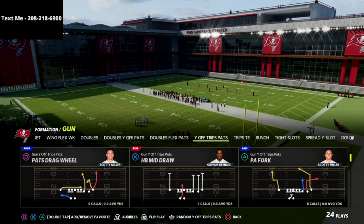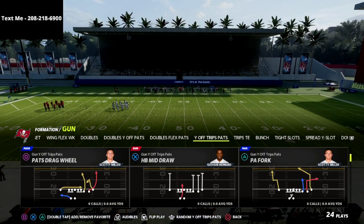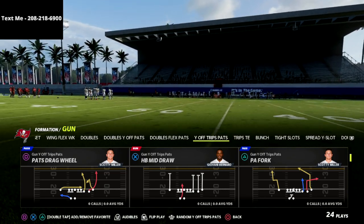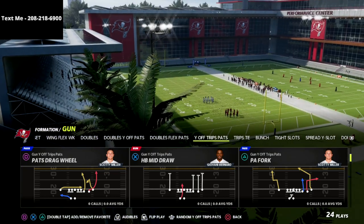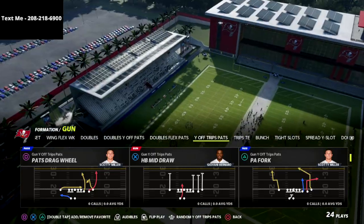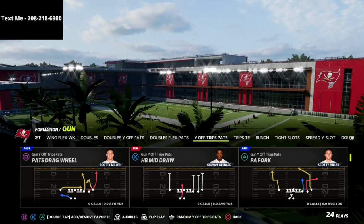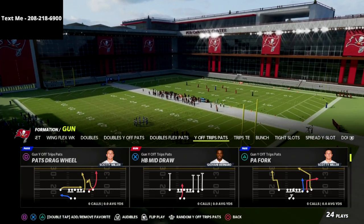If you want to learn my entire U-Trips offense, I'd encourage you to join my Patreon. It's just $10 a month and it gets you unlimited access to every e-book I've released so far and every e-book I release while your subscription is active. I have 11 e-books total — seven defensive guides and four offensive guides, including the U-Trips. You can cancel whenever you'd like, and there's a link in the description to sign up today.